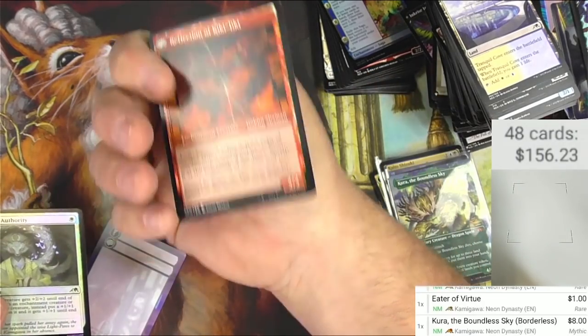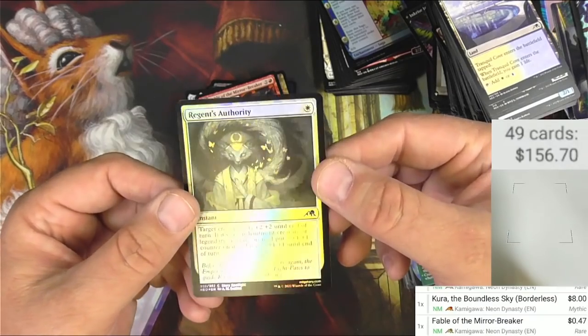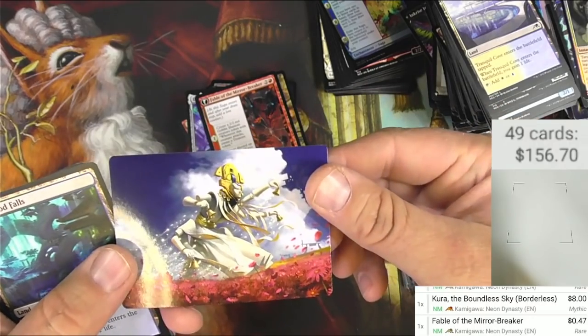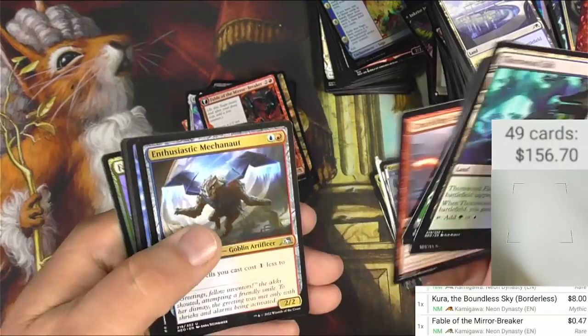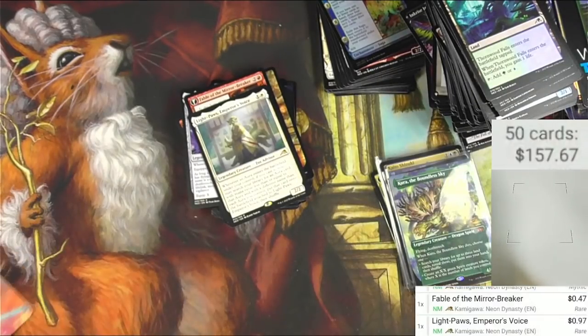Fable of the Mirror-Breaker — the Reflection of Kiki-Jiki is on the back there. Very cool. We got Regent's Authority, very cool and foil. Last pack — thanks for sticking with me, this has been a very long video just to open packs but I'm into it. Checking out the kappa — the ninja turtle, how quick before proxies come out with all the ninja turtles on them? Light-Paws, Emperor's Voice is 97 cents, and that is going to do it for this first set booster box of Kamigawa: Neon Dynasty. Thanks for sticking with me — see you later.